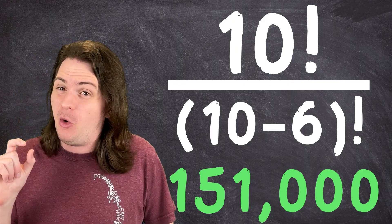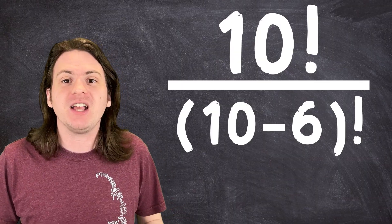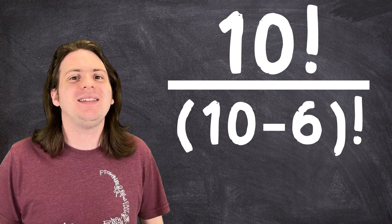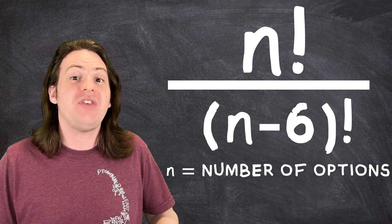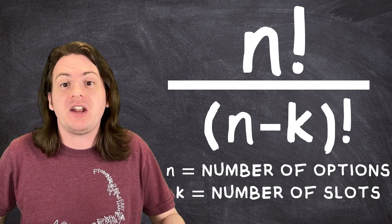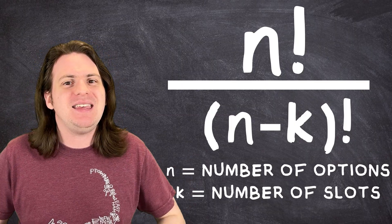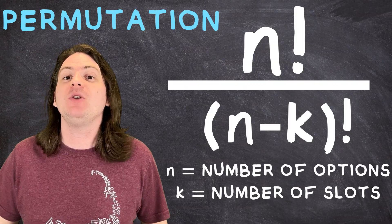Let's make this a bit more general, and replace the number of possible Pokemon — the options that we have to pick from — with the letter N, and the number of possible slots — the amount of things that we're choosing — with K. Some mathematician once upon a time just picked those letters, and we're going to roll with it. This is the general formula to calculate any permutation.